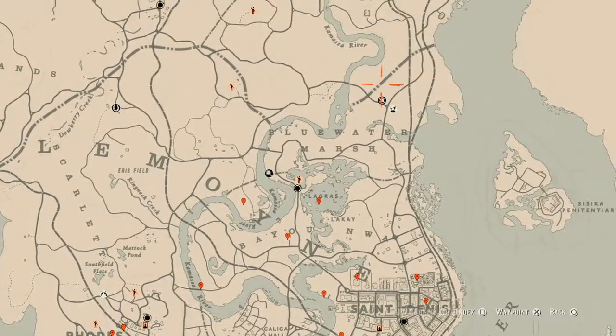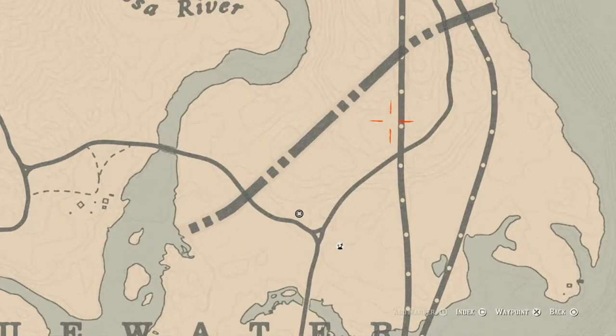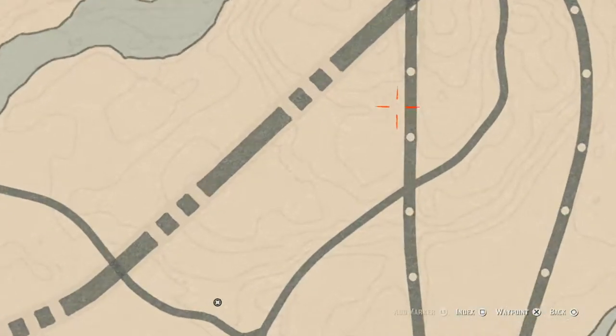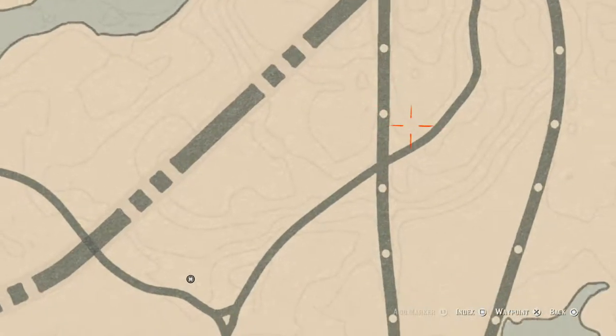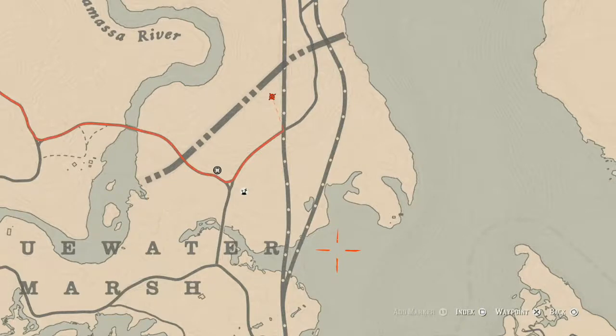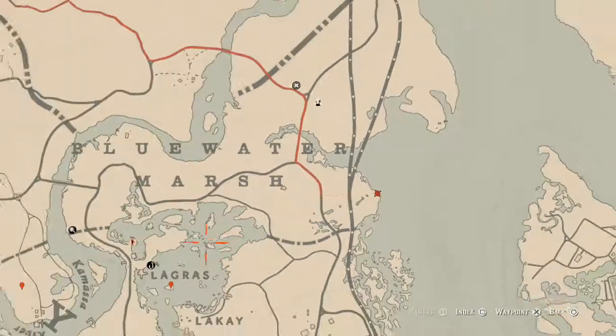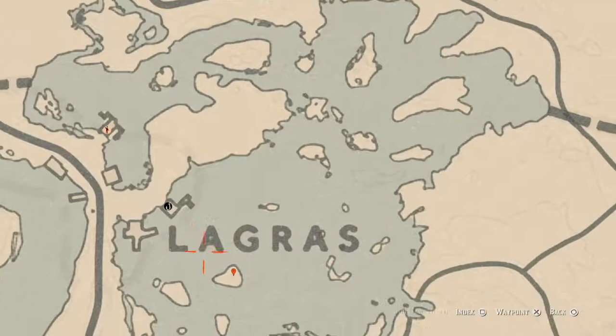Up here towards Madame Nazar, right above her there's a little camp area — right above this triangle on the map. Right there at the back of a broken-down wagon there's an antique alcohol bottle: the Grand Corazon antique alcohol bottle. Go grab that, then go down a little bit — there's a spot where you need your metal detector, and you'll get a random flower. I can't tell you what it is because it is random.